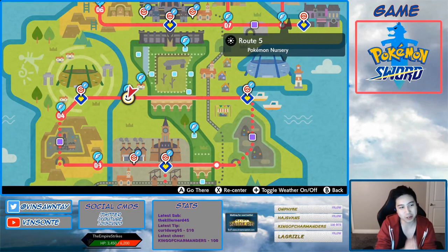Hey, Vasant here. In this video we're going to look at Falinks and trying to get the hidden ability Defiant.